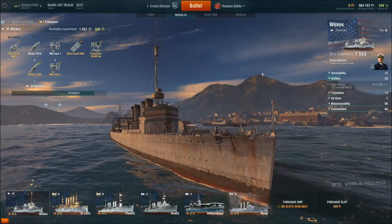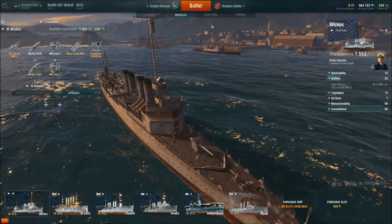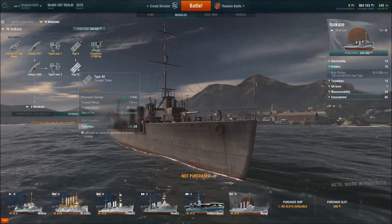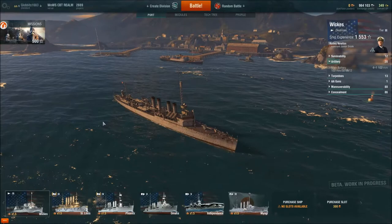The American destroyers are different. The main two differences between Japanese and American destroyers: American ones are a little bit more about the guns and less about the torpedoes. The torpedoes on an American destroyer have a range of 4.5 kilometers — they're not very fast, 48 knots isn't very fast. If you go to the Japanese destroyers, their torpedoes have a 7 kilometer range, which is nearly double, and they travel a hell of a lot faster. The American ones are suited to close-range torpedo use — that's what I tend to use them for.